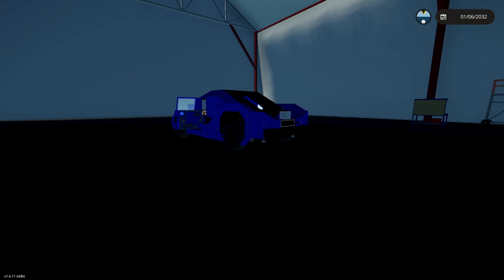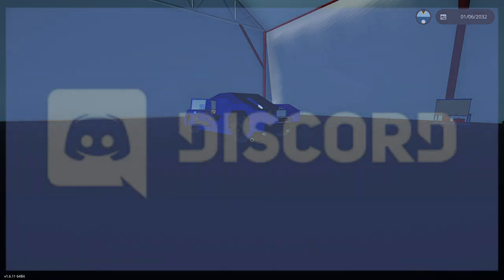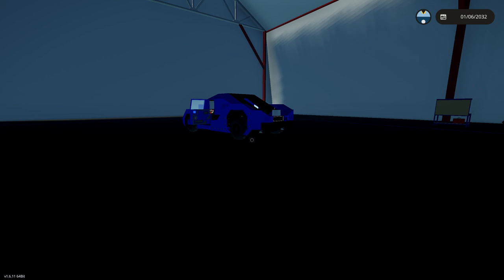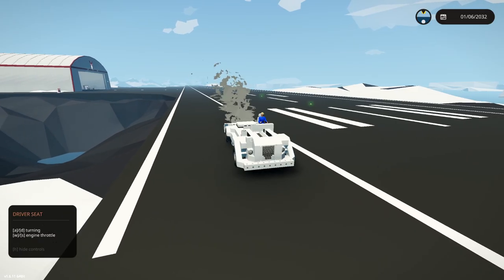I actually sent out a challenge on my Discord — there's a link in the description below — to build a car with only four wheels that could get up to 200 miles an hour, which is a little bit over 300 kilometers an hour. I did have one person take on that challenge and I'd like to send out an honorable mention to Marky Mark — he did actually get a vehicle up to 131 miles an hour, a pretty cool looking red sports car that he built. It isn't the 200 mile an hour mark, but I applaud him for trying.